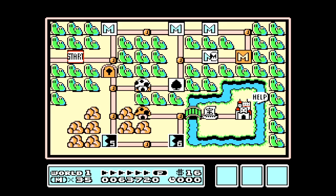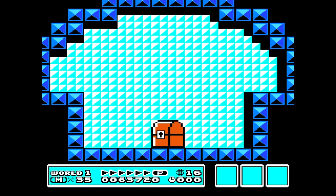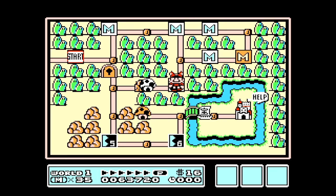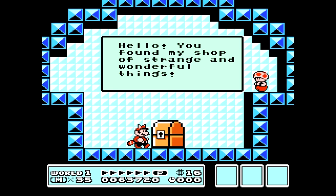Next we're going to talk about the White Toad Houses. These are special Toad Houses that appear for getting a certain number of coins in certain levels. You'll get cool things like a P-Wing. In World 1-4 you're going to need 44 coins — if you're able to do so you'll get the White Toad House and inside you'll get a P-Wing.